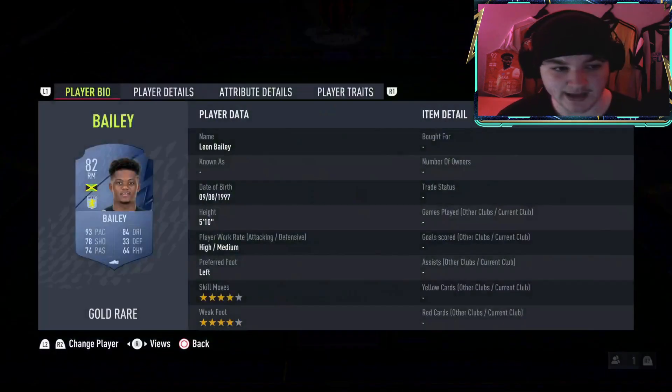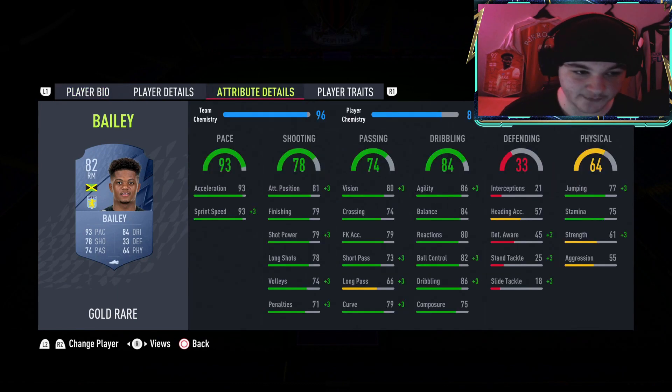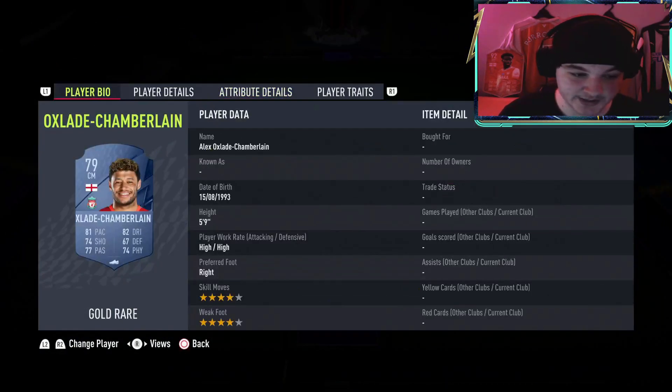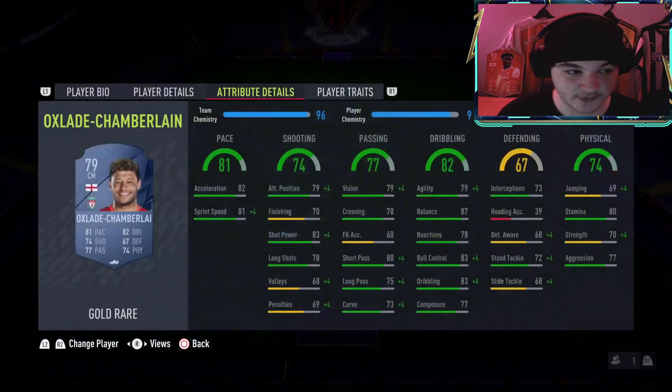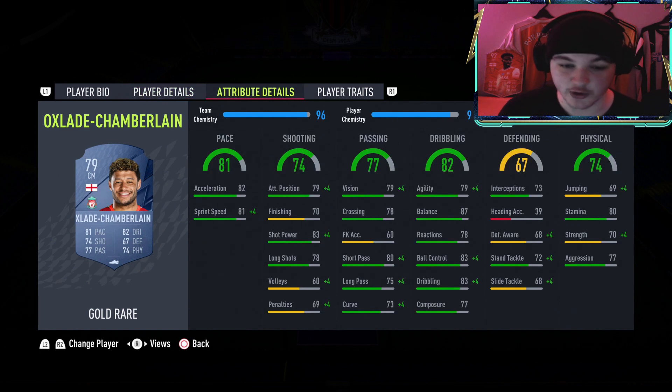Right mid slash right wing, we've gone for Leon Bailey - very good pace, 4-star 4-star, very solid shooting and passing with some excellent dribbling. For the midfield 3, we've gone for Oxlade-Chamberlain, another 4-star 4-star card. Our whole attack is 4-star 4-star and Oxlade-Chamberlain too, so if you score with any of them it'll count as a 4-star weak foot goal. He's high-high work rate, 5'9, really good balance with 87 - a very solid, well-rounded card.